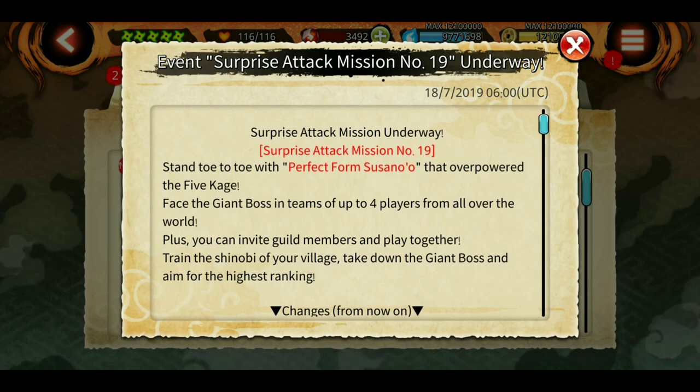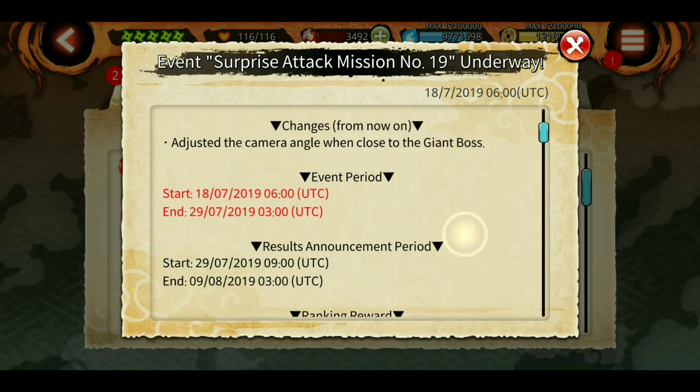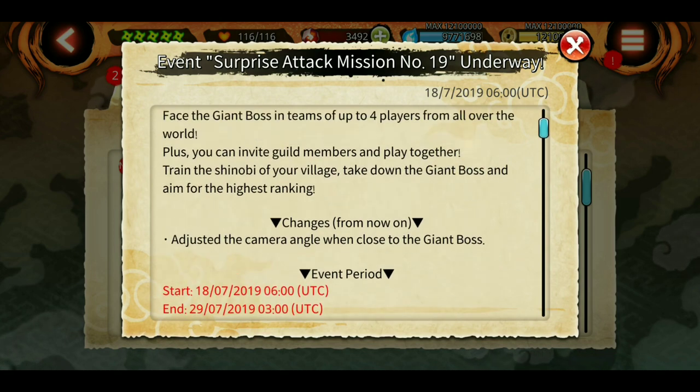Surprise Attack Mission number 19 is Perfect Form Susanoo — sorry, I was saying Complete Susanoo but it is actually Perfect Form Susanoo. The camera angle adjusts when you get close to the giant boss.